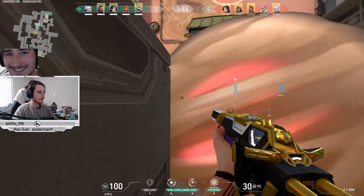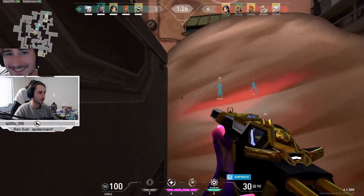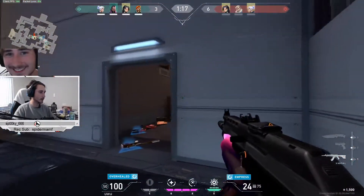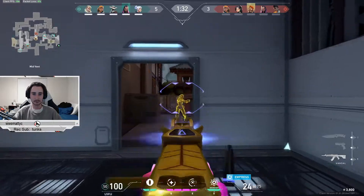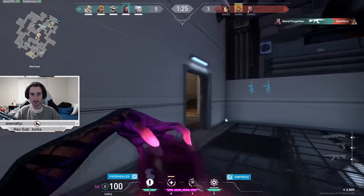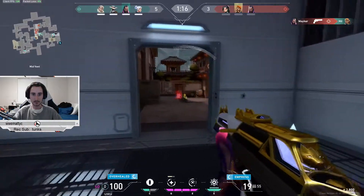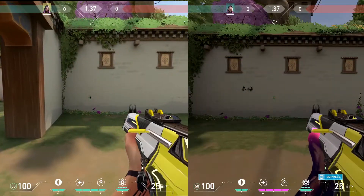Now for probably the most fun ultimate in the entire game — Reyna's Empress. Activating Empress doesn't use any of her Q or E abilities, and you basically have an infinite number of uses. You're not allowed to manually Lifesteal as it automatically heals after every kill, and your E makes you completely invisible — just like a Dismiss — for two seconds. The ability recharges after every single kill, so while it only lasts 30 seconds, every kill resets its timer. It increases fire rate, reload, and equip rates, but doesn't help with movement speed, obtaining orbs, or other things — only fire rate, reload, and equip rates.